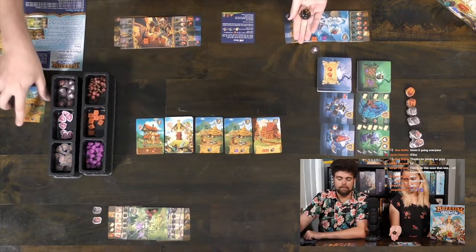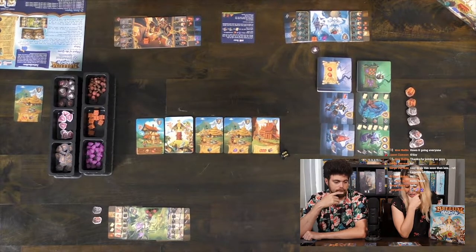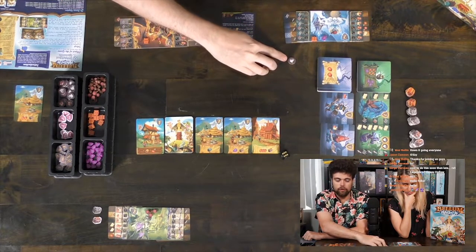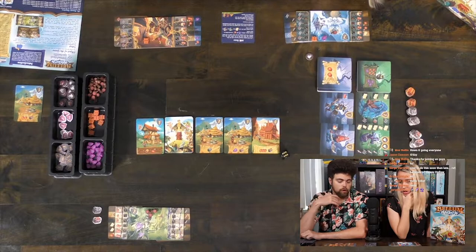So now Alicia rolls. A six! I love that — that is staying. Alicia can re-roll it if she wants. She can re-roll with her own barrel. This one here only works on her turn — when she uses it, it flips over and on her next turn she gets it back. This is a barrel she can use on her turn or on her opponent's turn.